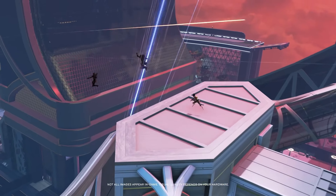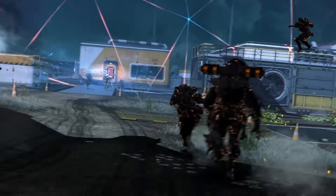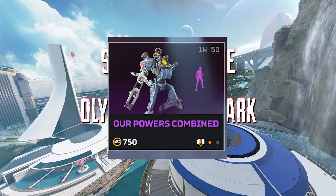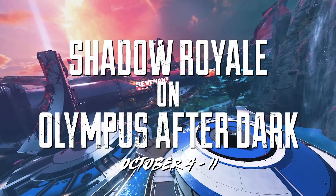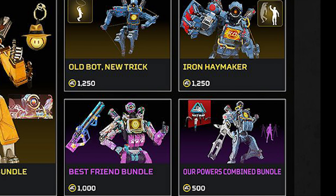I need to draw your attention to something that's going to make you think carefully about when and where you buy things in Apex Legends. The R Powers Combined Banner Pose is available for 750 Apex Coins right now, but once the Fight or Fright event goes live, it will be available for 500 coins with an extra free thematic Pathfinder Pack.